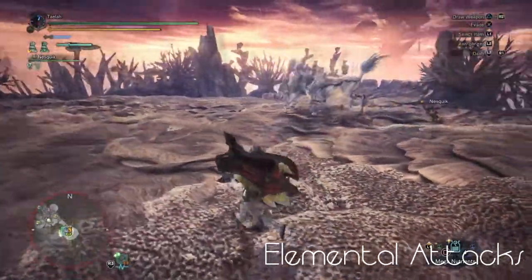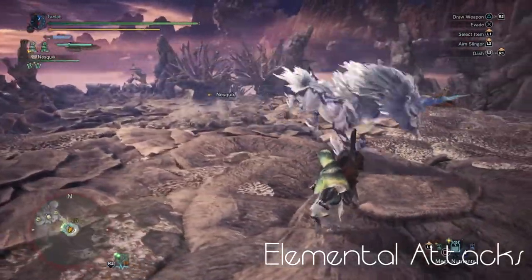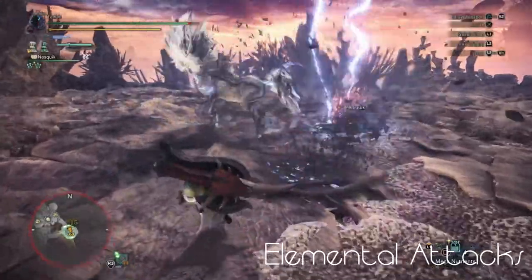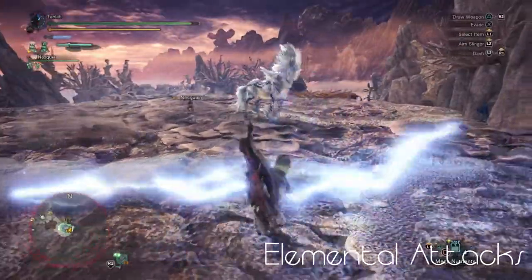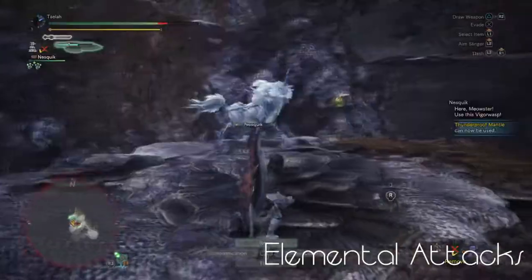Kiran also has several AoE-type attacks. The first is a close-range thunder attack that covers its body, and the second is a medium-range attack that strikes out in a star-like pattern. These moves often follow each other, so be careful in melee range. Kiran also has a horizontal lightning strike that moves at long range and can sometimes ignore elevation, so watch out for that.